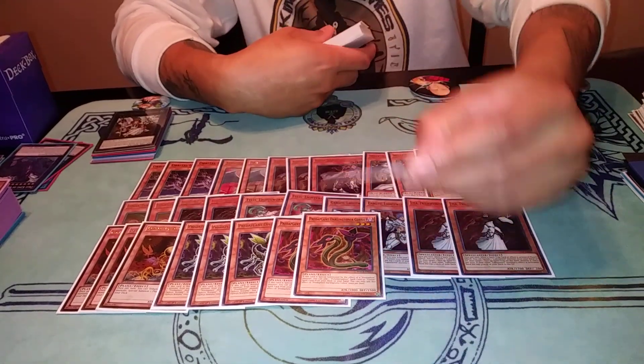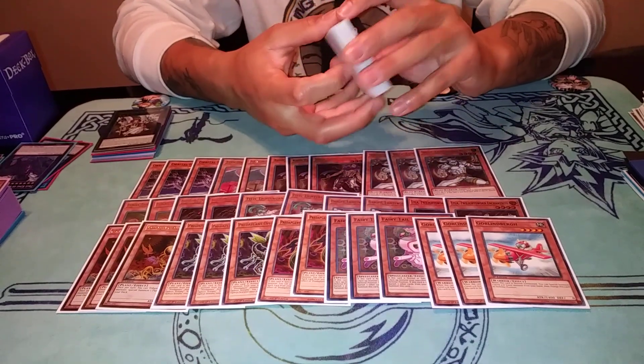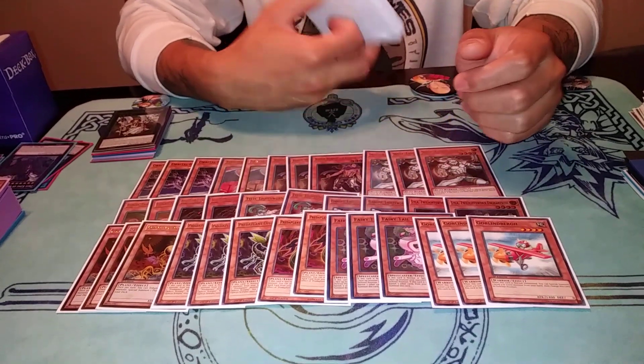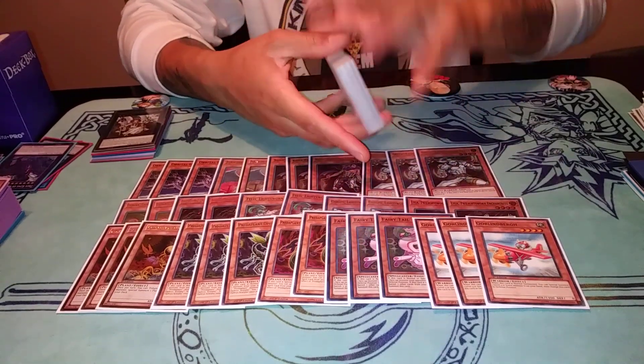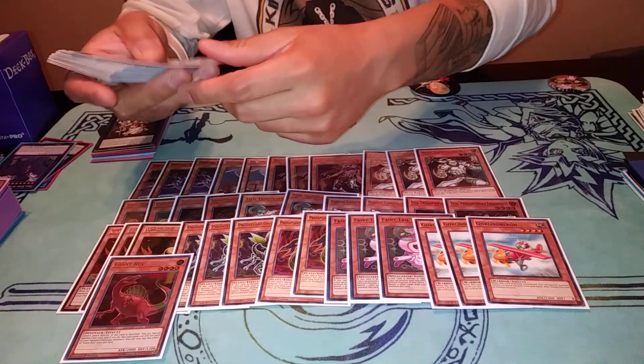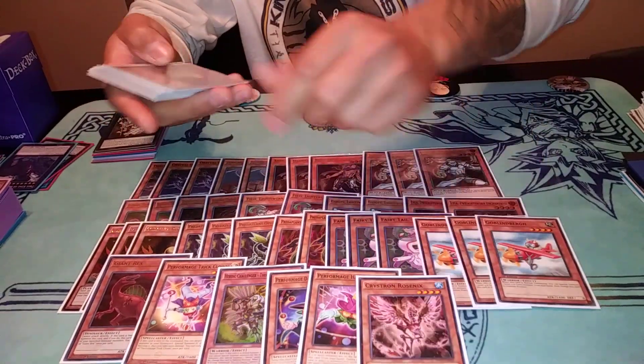These are all the agent cards, and you play Three Snow — best card in the whole deck. Three Goblinburg for more starter cards, because you want to make Minerva as fast as possible. And these are all the extenders — they're all one-offs: Giant Rex, Trick Clown, Thousand Blades, Damage Juggler, Hat Tricker, and Crystron Rosenix.